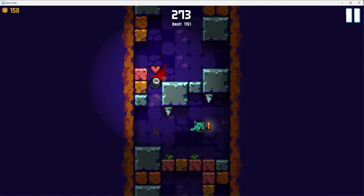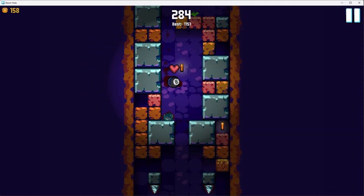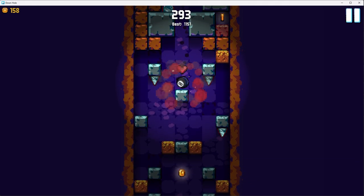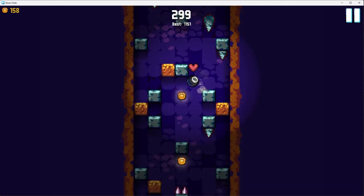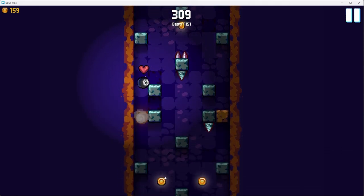If you go fast enough it'll create an explosion. But you can also swipe down when on the ground to trigger it. The benefit of it, other than destroying blocks, is that you can kill enemies with it. It's pretty tempting to go super fast here.